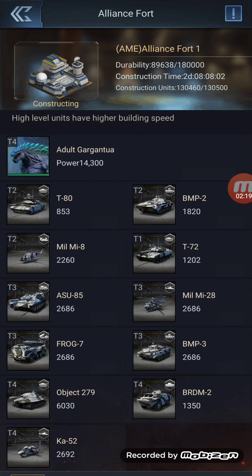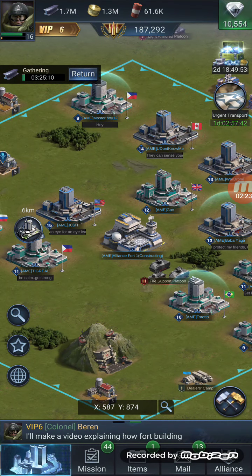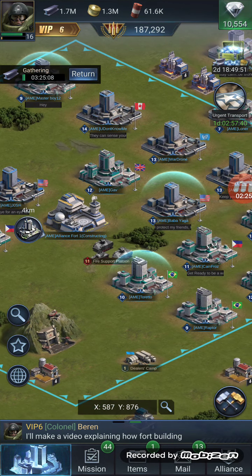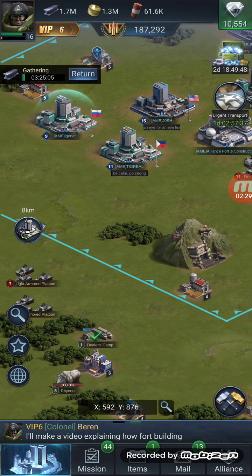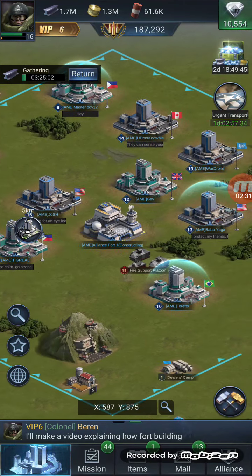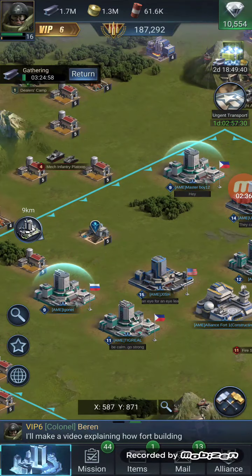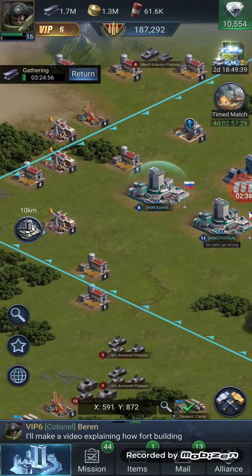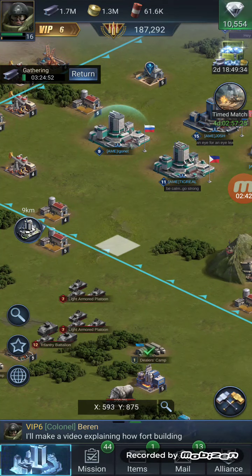Another good function to understand about the Alliance fort: if you see the blue square around the fort, this is the zone that your base should be in if you want to get the buffs that the fort offers.